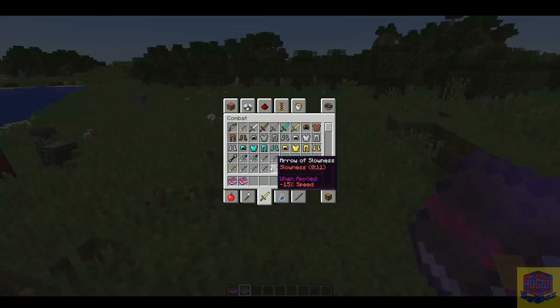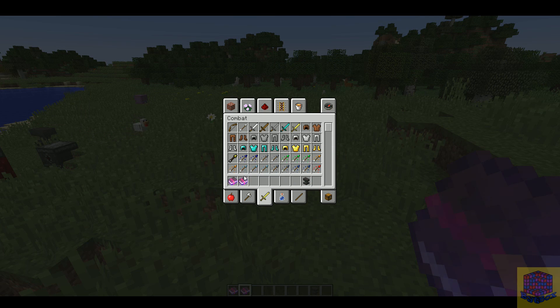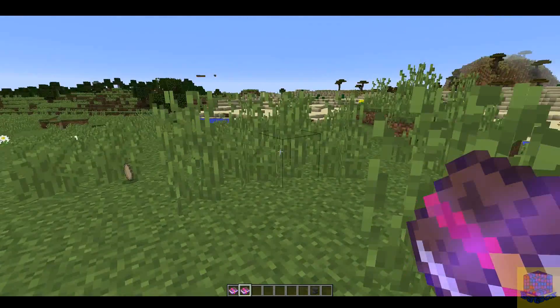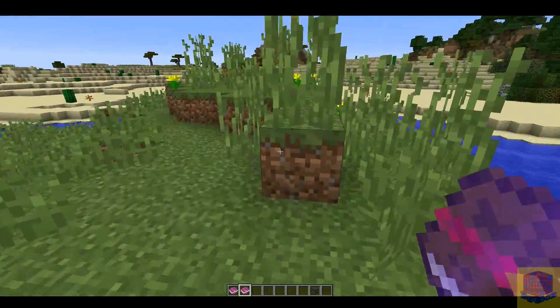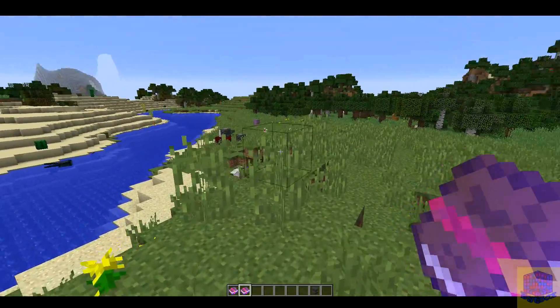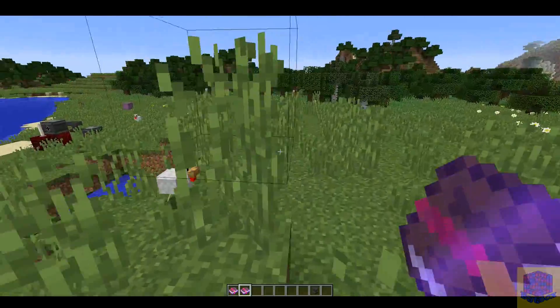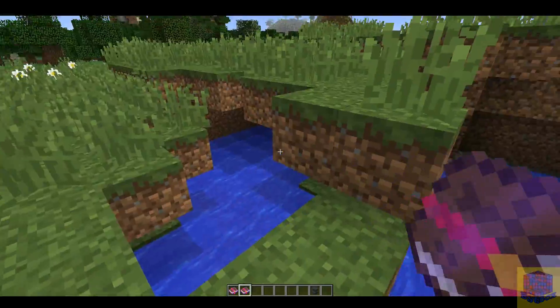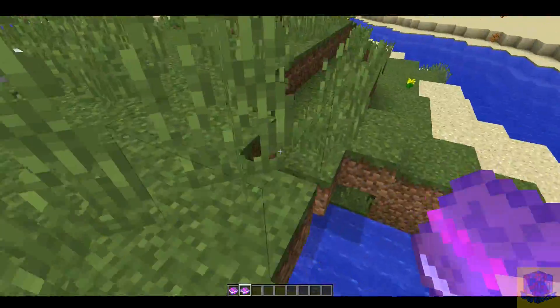Also in the 1.11 patch, negative enchantments have been added. There's the curse of binding and the curse of vanishing. If you're enchanting your item and you get the curse of vanishing, you will lose that item on death. If you get the curse of binding, that item cannot be removed from your inventory - you cannot drop it, you cannot put it in a chest. The only way of losing it is by death.